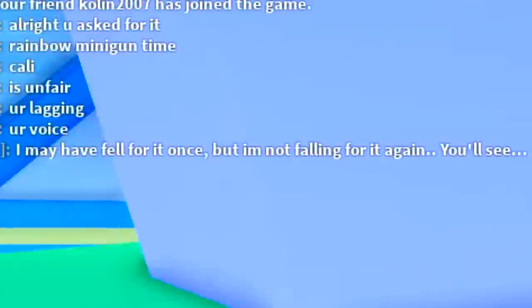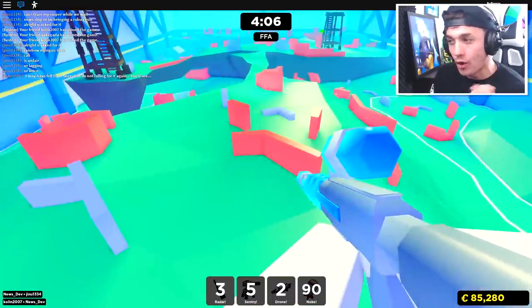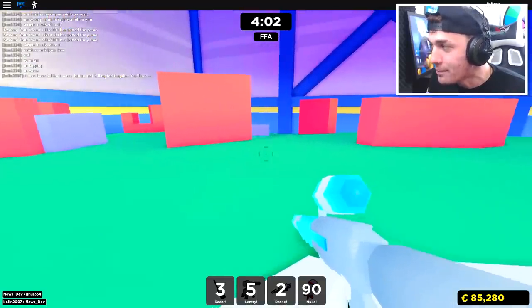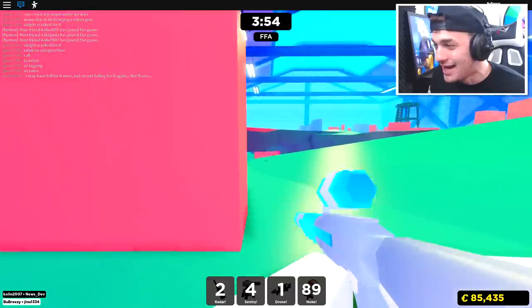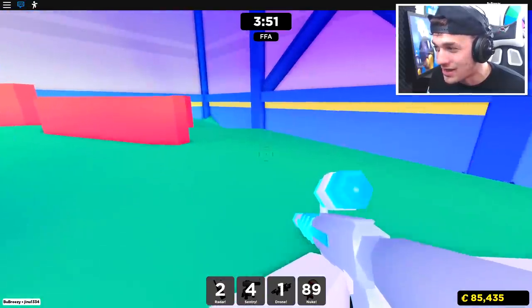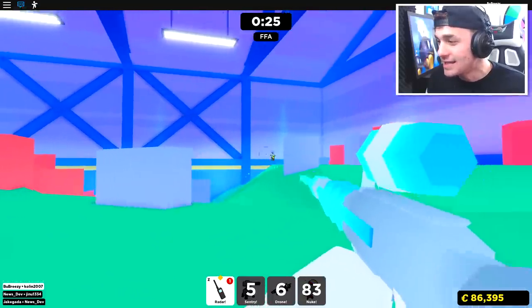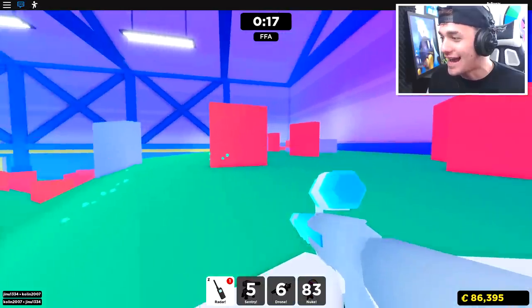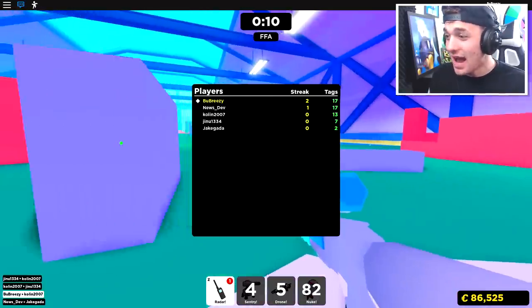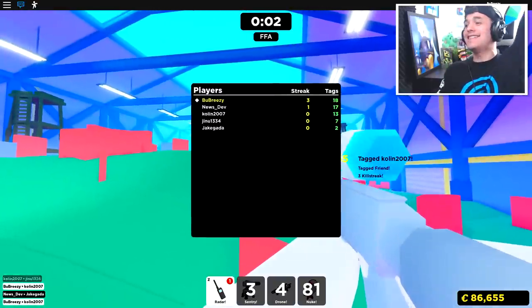We took each other out — let's deploy and take out these guys. I may have fallen for it once but I'm not falling for it again. Colon just got taken out by me in my ornament form, but there is an ornament weakness in this game: if somebody uses a radar they will literally be able to find you no matter where you are. With only 30 seconds left, both players with the ultimate disguise are tying — it'll be one of us taking the victory. Yes, I just took first place!